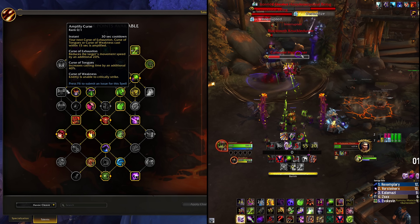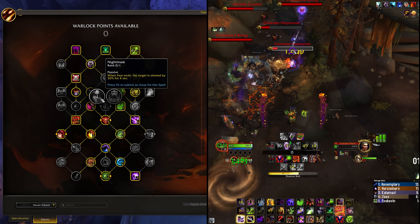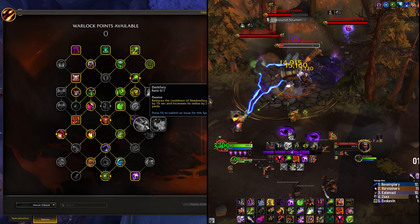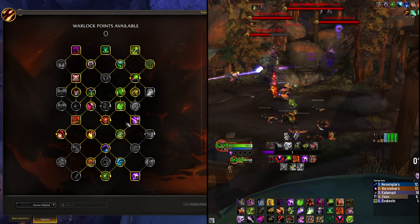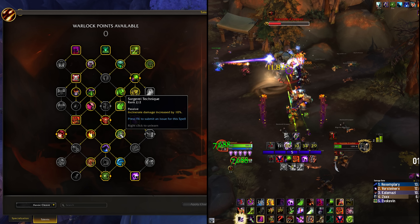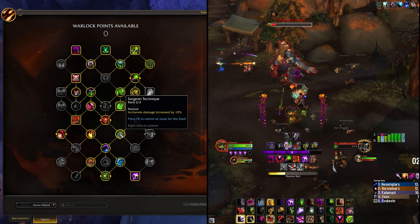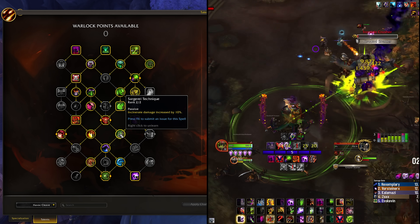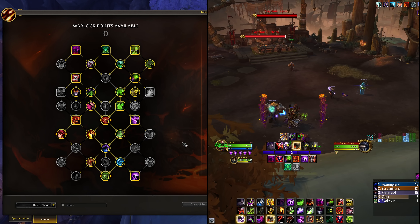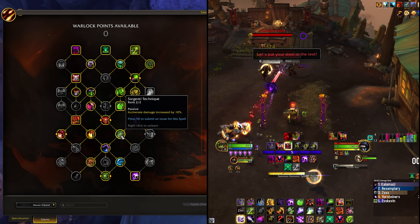Moving on to the class tree, what you have in patch 10.0.7 is largely what you have in 10.1. The Warlock tree still has Fel Armor, Demon Skin, and a lot of defensive-based traits. Curses are still here, Banish is still here. Some nodes new in 10.0.7 include Nightmare/Horrify being moved. For stuns you have Shadow Fury and Dark Fury to amplify it. New DPS-based talents include Sargerei Technique and Sacrolash's Dark Strike.